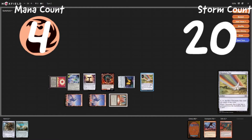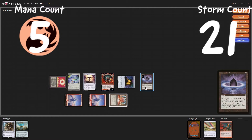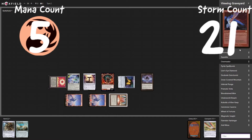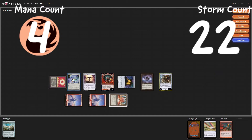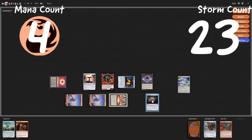Cast a Chromatic Star — still at three red, storm count up to twenty. Sack it to draw a card and add a mana. Cast a Lotus Petal, up to four red at the moment. Cast a Walking Ballista — down to three red, with one one-one counter on it. Equip a Skull Clamp to it — up to storm count twenty-one on the Ballista, down to two red on the Skull Clamp. Draw two cards. Play a Jewel Lotus, up to three red.